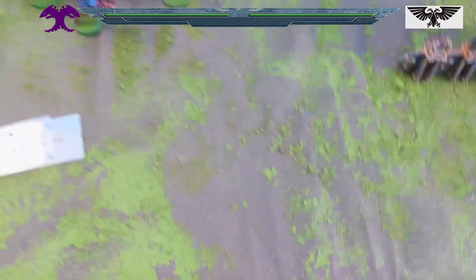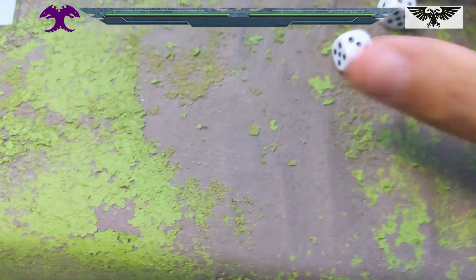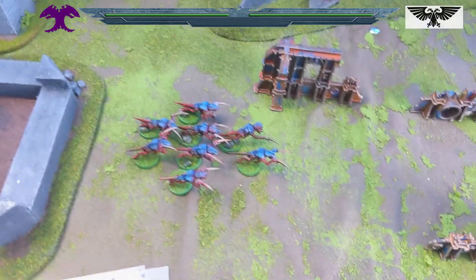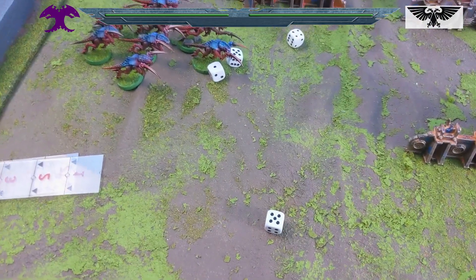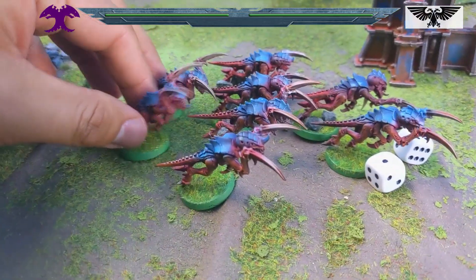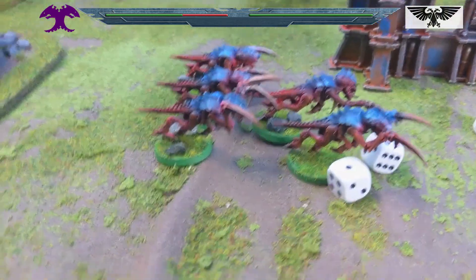6 shots hitting on 3s — good hits. We have Strength 6 against Toughness 3, so these are wounding on 2s, splattering on 2s. Wow, 3 dead! We're going to remove 3 from the back — they're also the ones without stones on the base so they fall over all the time and annoy me.